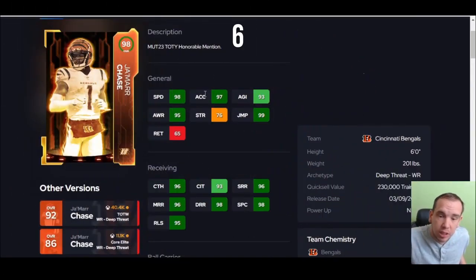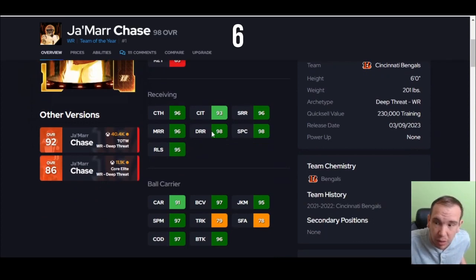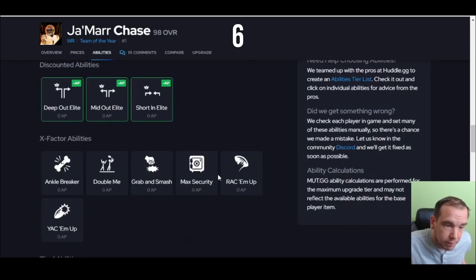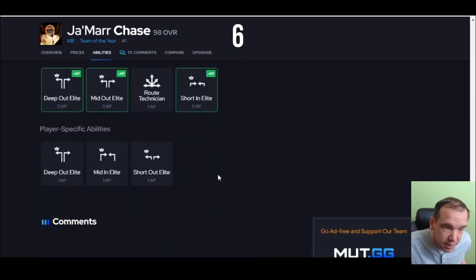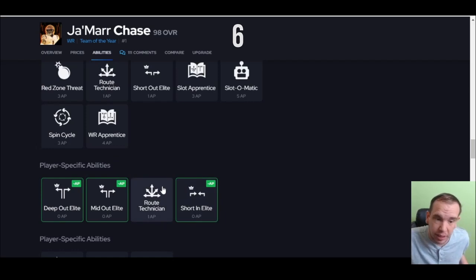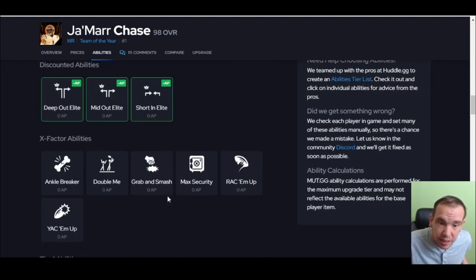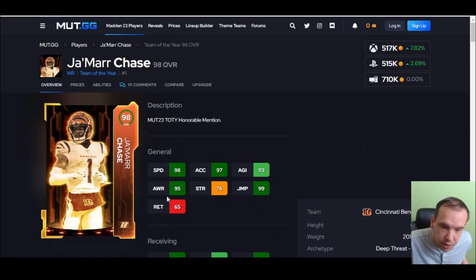Jamar Chase over him — Chase is a step faster and plays a little bit better for me. With Jamar Chase, if you haven't used this card you're going to like it. I like short out and short in for one AP total — that's really nice. And you can still get route technician — I wish it would be zero, but you can get that combination for two AP, which is a better setup than Jefferson. So with Chase playing a little bit better, I do like him over Jefferson.